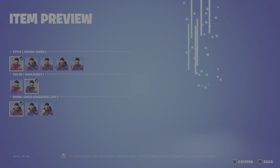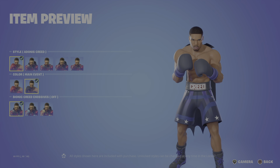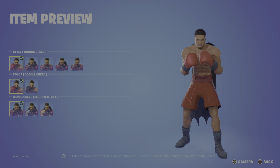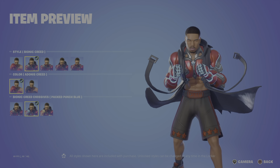We've got Adonis and then we've got the Main Event — I'm assuming this is going to be in the film. We then have the alternate colorway — the Bionic Creed emissives off — and we can have the Packed Punch blue.